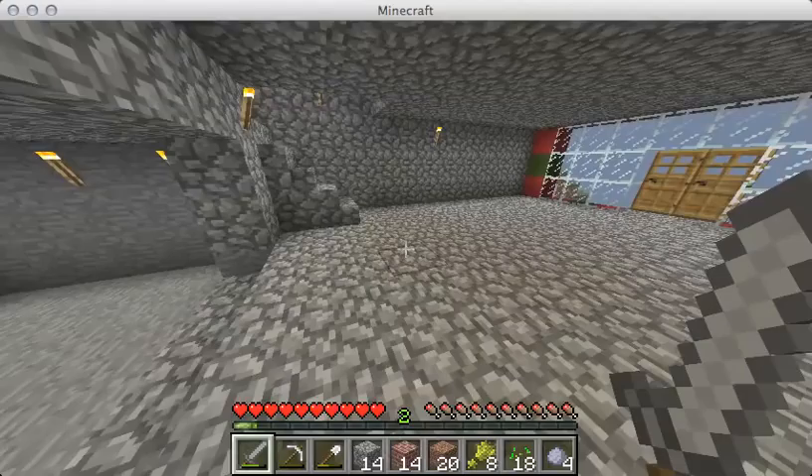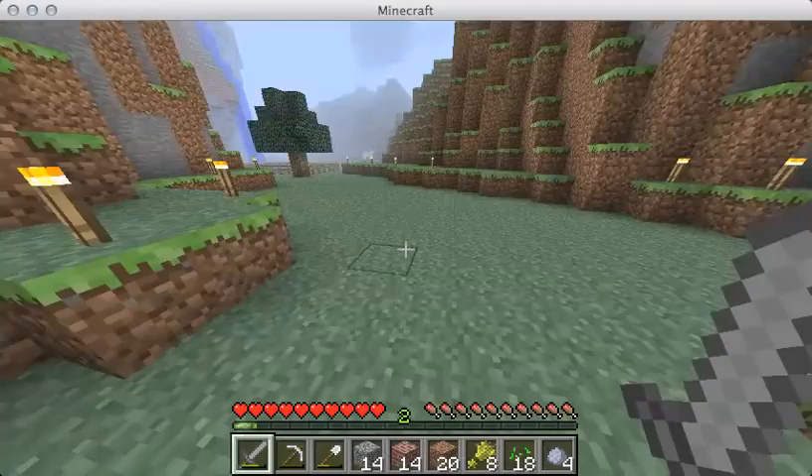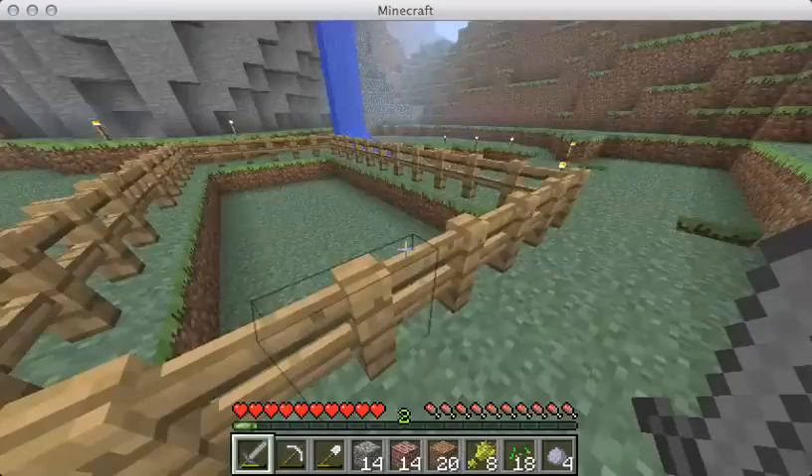Alright, let's go in the back and see what's happening back here. This is where a creeper blew up and created this wonderful crater, so I just made some stairs out of it. There's a massive tree right there — it's just so massive, I can't wait to cut it down.